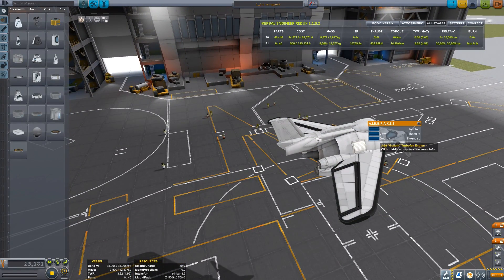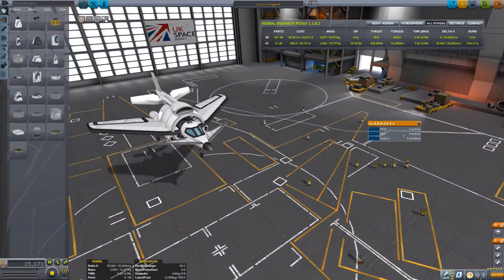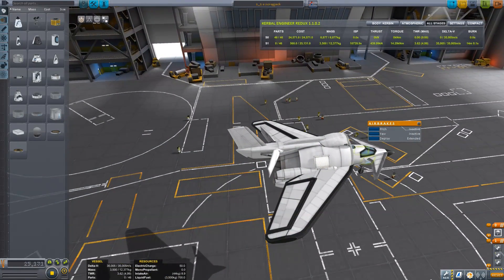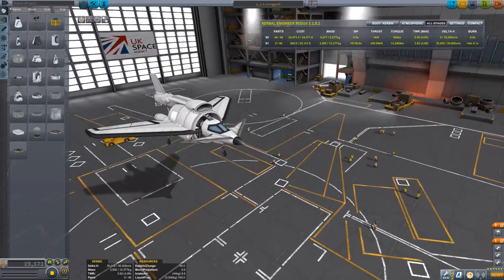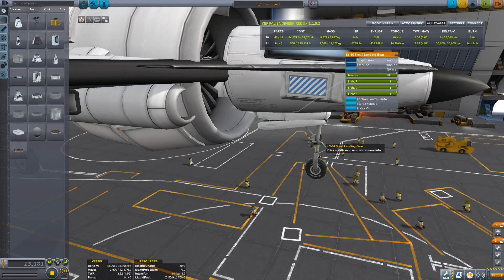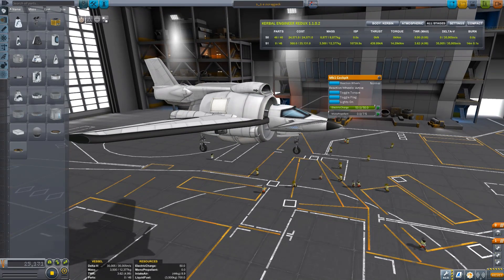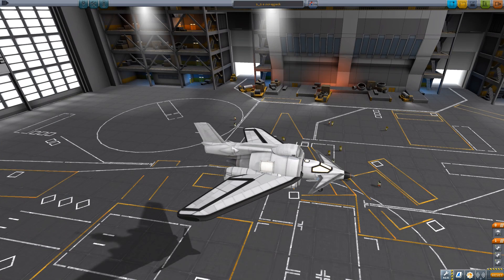We've got an air brake there, and two side parachutes mounted here in the event of a catastrophic emergency. And that's about it really, we'll give it a try. Obviously since we're in version 1.1, they've got the new wheels with suspension, which are quite cool. They're a bit wobbly — I'm still getting used to landing with them, but we'll see how we go.